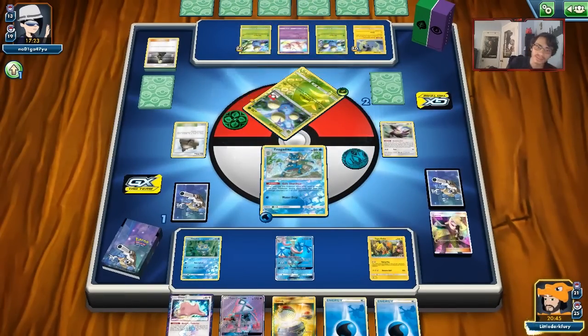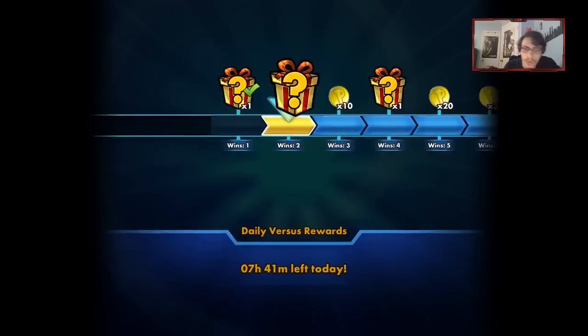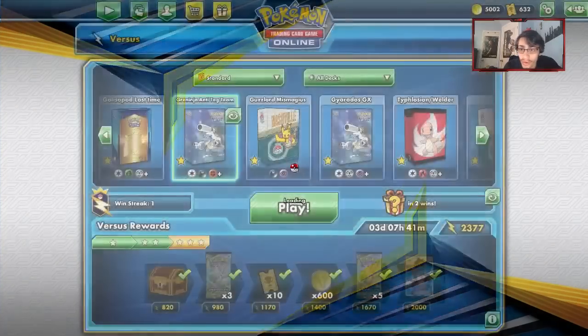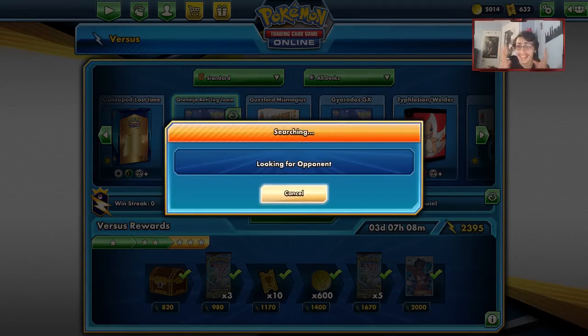That was a little tense — I was like, is there anything I can do for 20? And then I remembered Frogadier can do 20. That was a good game. We'll try to get a game now where we maybe get to use Yveltal. Let's go do another game with our deck — I'm trying to find a game against a tag team deck, but no one seems to want to play tag teams today.